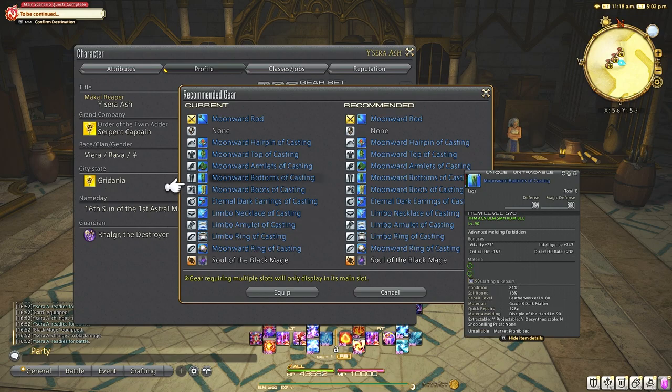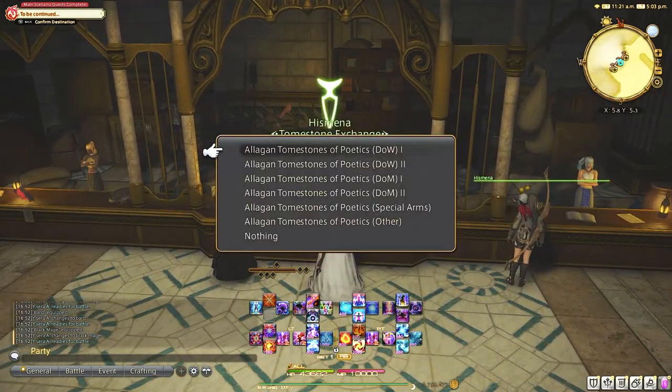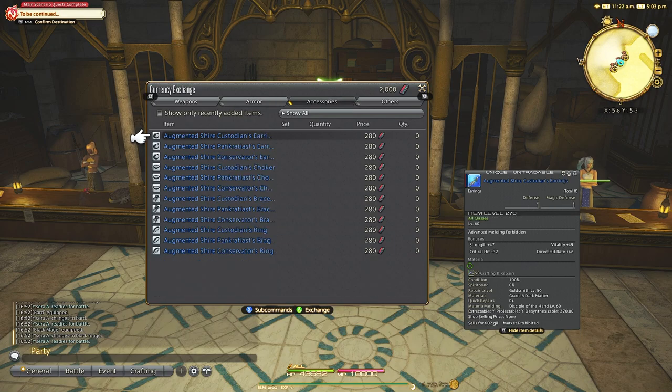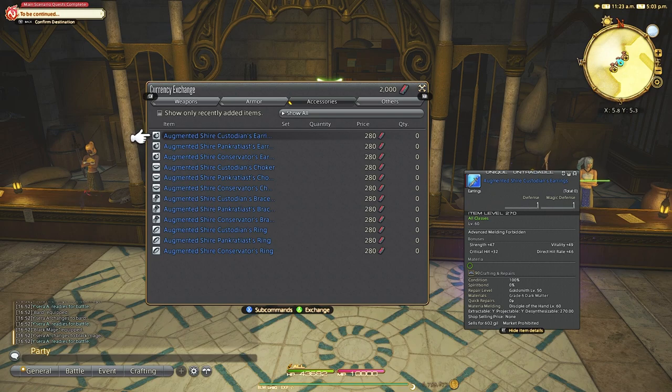There is one little caveat for special situations which happen at low level. Some types of gear will say gear of striking or gear of maiming but will be available for all classes to equip. This doesn't happen at later parts, only a few parts earlier on. For example, at level 60 poetic gear, under DoW — which stands for Disciple of War — you can see it's not broken out between tanks, melee DPS, or ranged physical DPS, so you might not know which to purchase. You can just look at the primary stat: strength is for tanks and melee DPS, while dexterity is for ranged physical DPS.